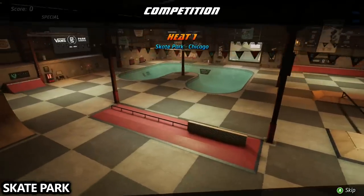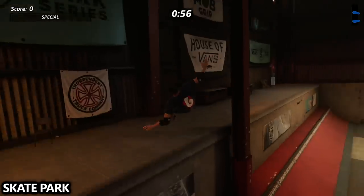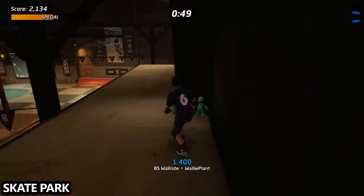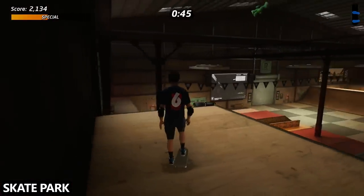Next up is Skate Park Chicago. You'll definitely want some stat points in your speed and your ollie. As soon as you start, look over your left shoulder and go onto the deck of the quarter pipe, then go towards the middle, jump wall ride, and jump again to get onto the upper deck where you can find the next plushie.